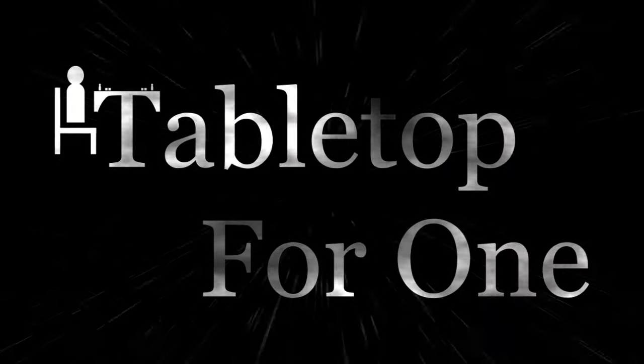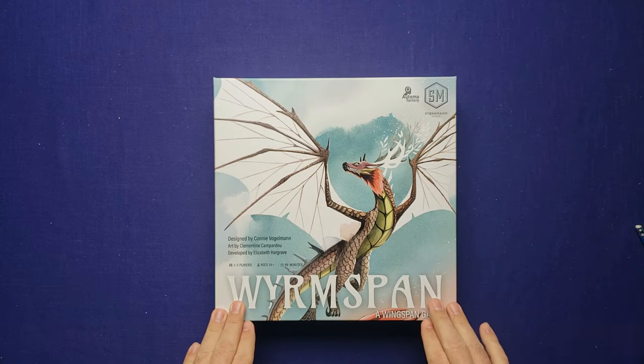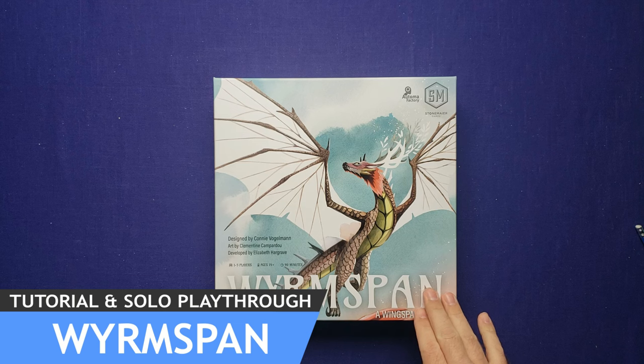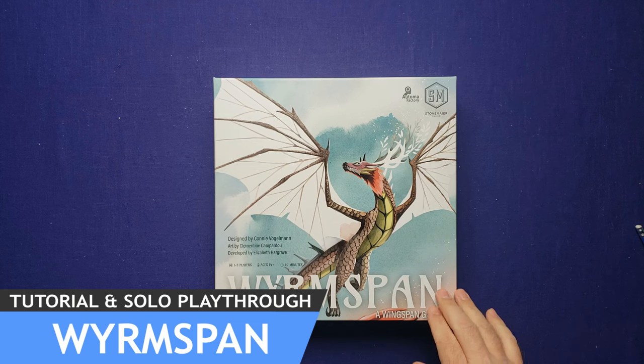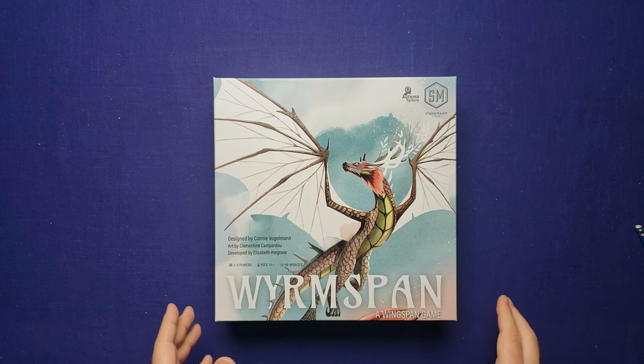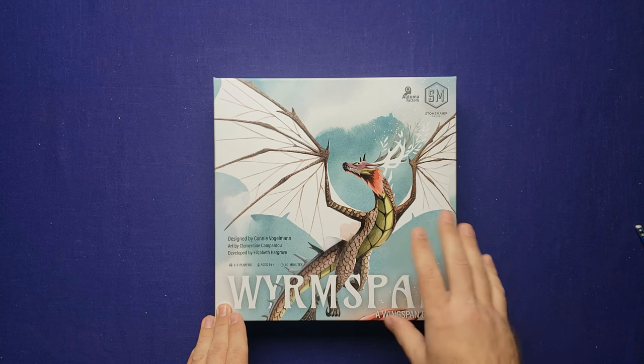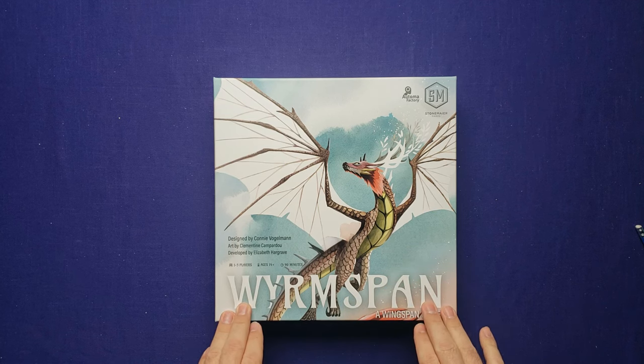I'm Daniel here for Tabletop for One. Please join me at the table as I teach and play through Wormspan. Thank you for joining me for this tutorial and solo playthrough. Wormspan is designed by Connie Vogelman and published by Stonemaier Games. I pre-ordered this game right away and have it with the deluxe components, so the components you'll see during the playthrough are a little more deluxe than the base edition.